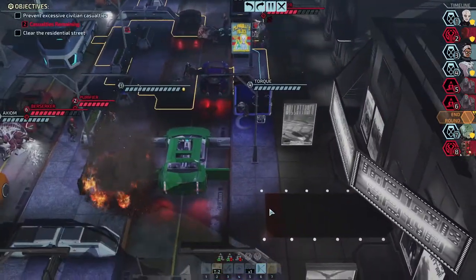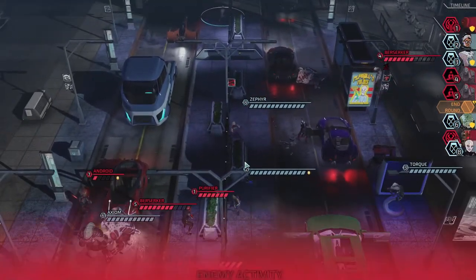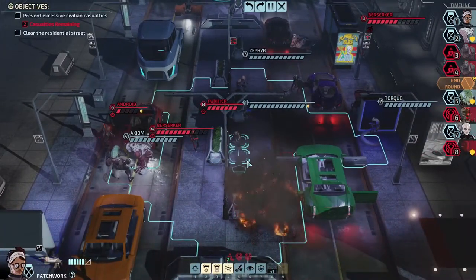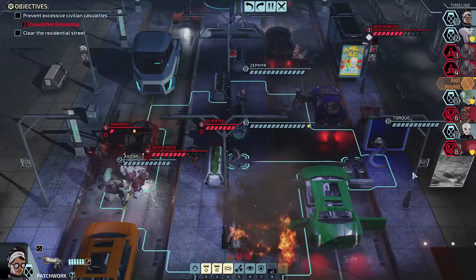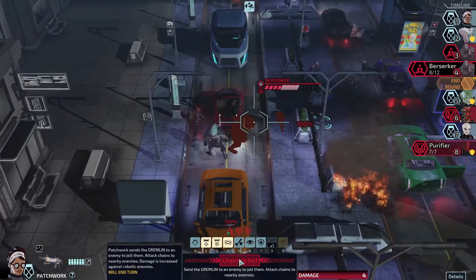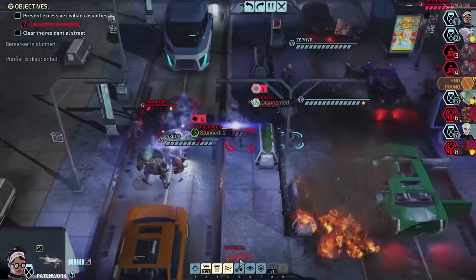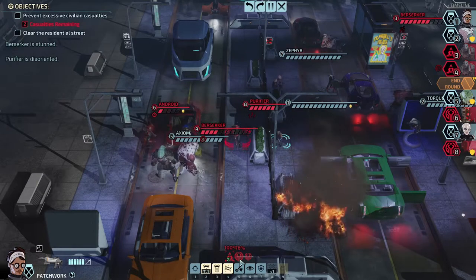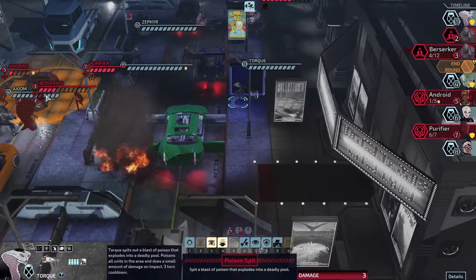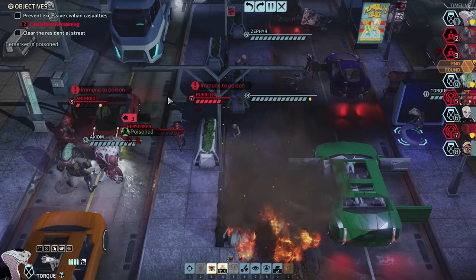We're using a crowd control effect — they're rooted so they won't be able to move, although I think they might be immune to rooting. We can't reach that last civilian so we'll just move to this area. These two aren't grouped enough for him to do anything, and his teammates are right here. We'll go for a stun or disorient — it'll chain damage to the Purifier and Android as well.